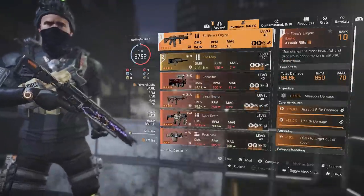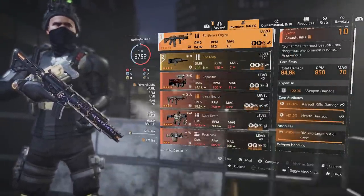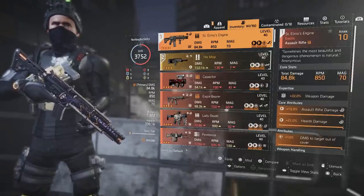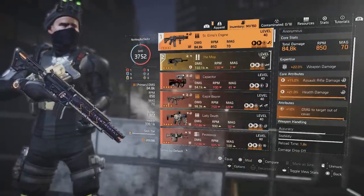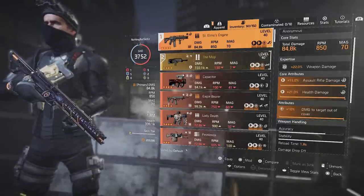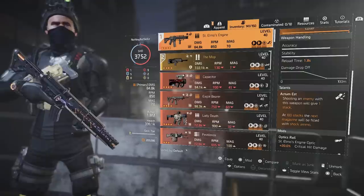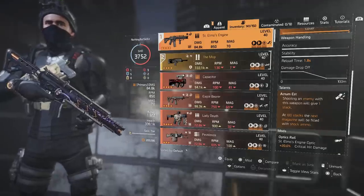For the weapon we are running the Saint Elmo's Engine. On this build it's about 85,000 total damage, 850 RPM with 70 rounds in the magazine. We have assault rifle health damage and damage to targets out of cover, so we have 22% extra weapon damage because we have it at 22 expertise. Ideally you don't have to worry too much about that — if you get it at 10 expertise you'll be good, and even less you'll still be fine, because this build is about surviving. Now take a look at the talent: shooting an enemy with this weapon gives one stack, and at 100 stacks the next magazine is filled with shock ammo.